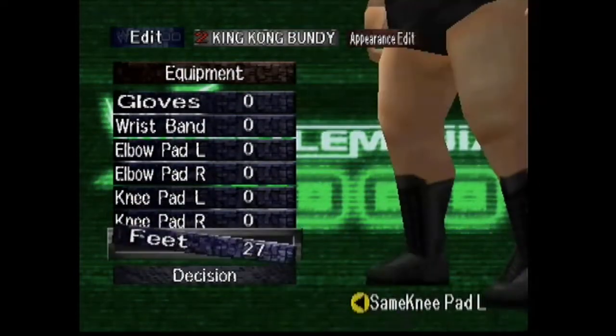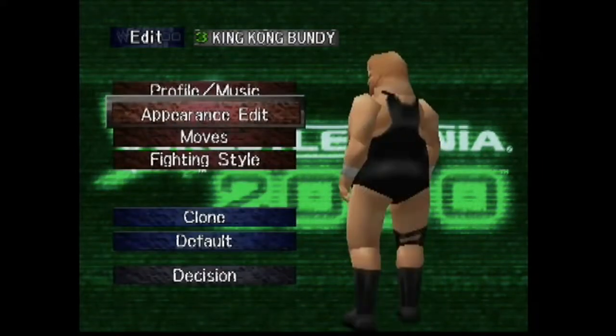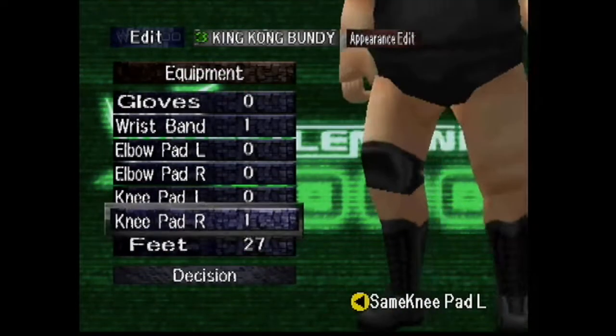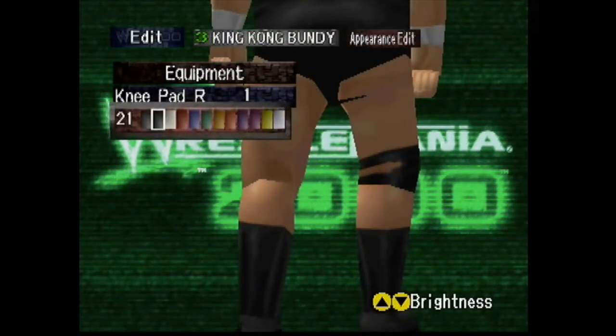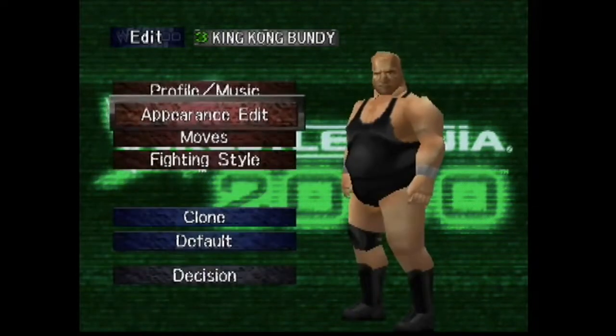For his second outfit, we just remove the accessories. This is based off his WrestleMania 1 look, so remove the wrist pad and the knee pad. The third outfit is based off his Survivor Series 87 look — we just add one knee pad, change it to knee pad 1, color 21 black, and remove the other knee pad.